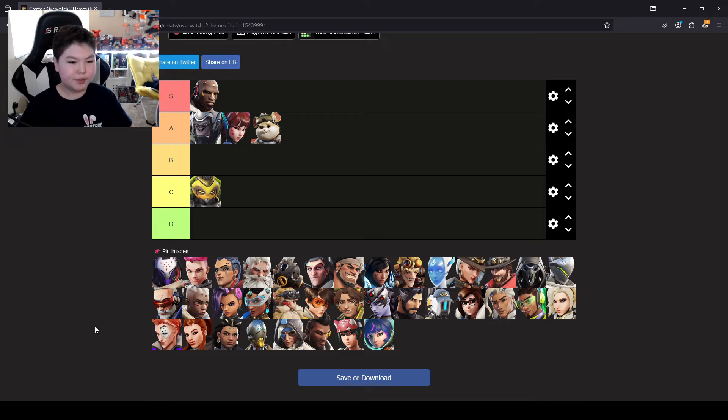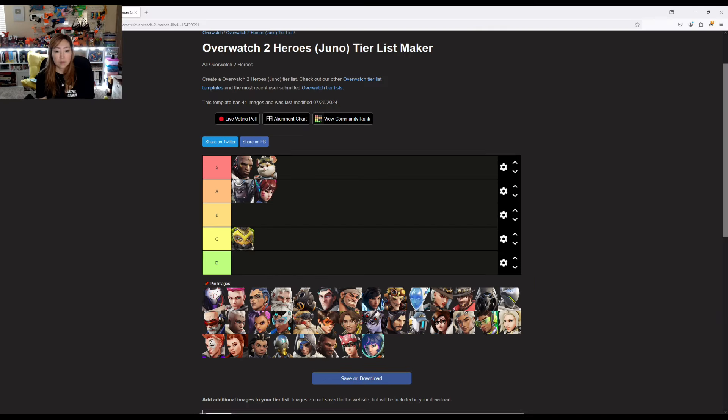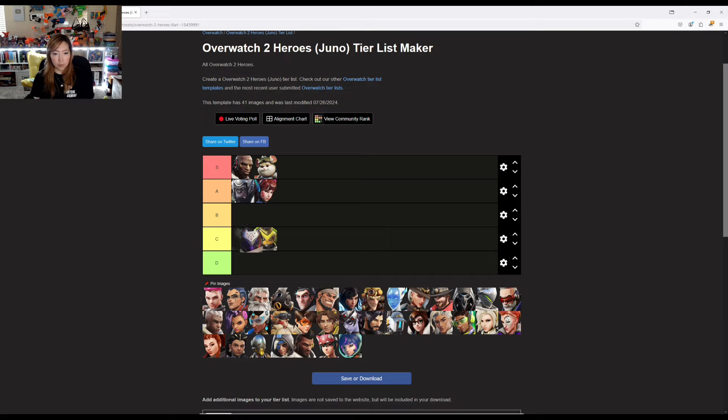Now Ramattra. Ramattra is very balanced in skill — higher than Orisa but lower than the others, so B tier. I think Ramattra is pretty simple too. If you're able to utilize your barriers very well to protect teammates, then you have a good Ramattra. I'm going to put him in front of Orisa.